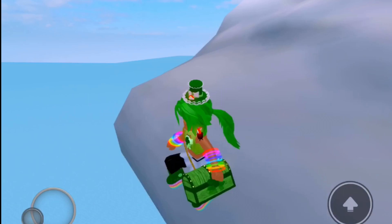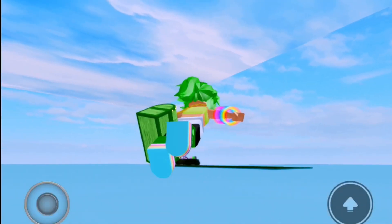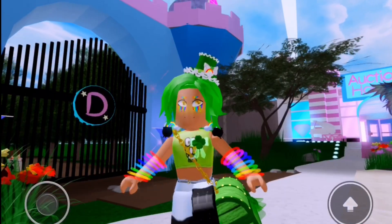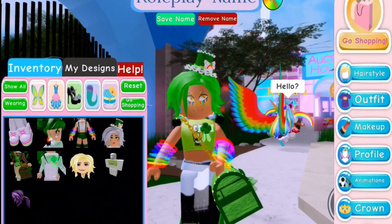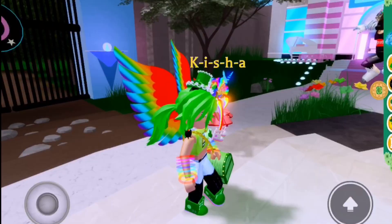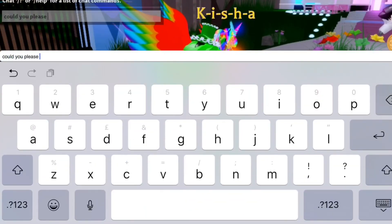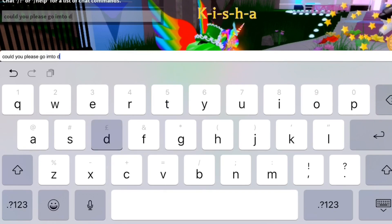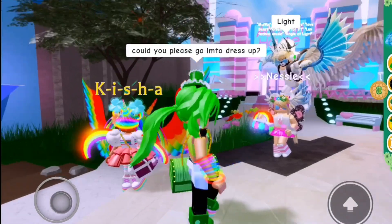I don't think there are any other coins — I think that's literally everything. Also, wait — if we go to dress up, you can see there's a little icon that comes up saying that you're dressing up. I think that's really cool! I'm going to ask my friend to please go into dress up so I can show you the icon.